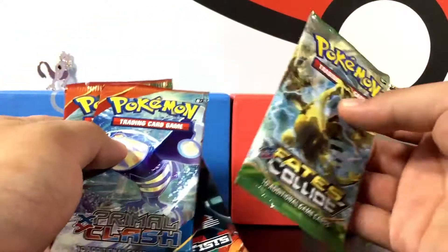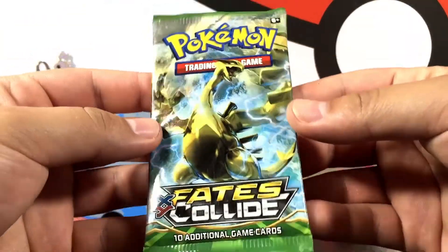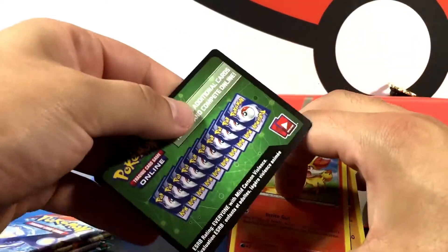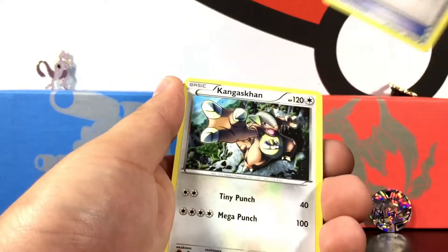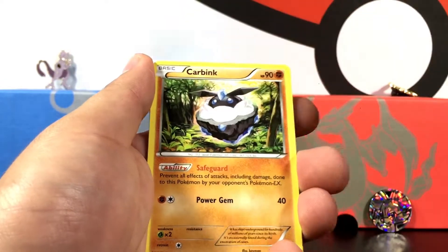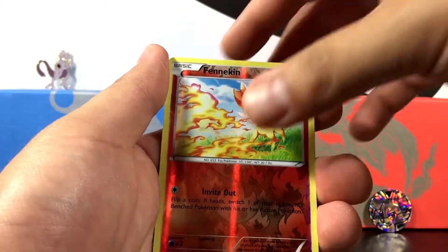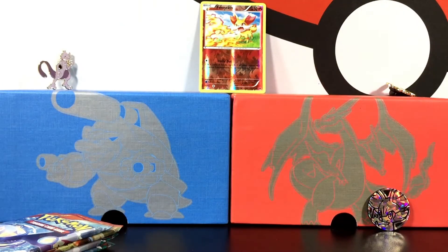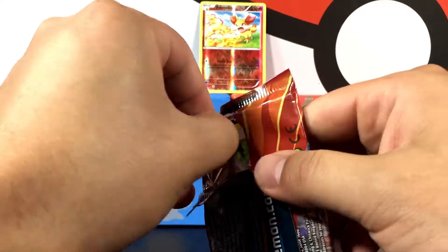Let's do the Furious Fist last and start with Fates Collide. Can we get something epic, an ultra rare? It's just going to be a green code card - nothing crazy. We got a Kangaskhan looking kind of cool, Kabuto, Fennekin, a Deerling, Bronzor reverse, reverse Fennekin, and the final card is a Bronzong. Nothing crazy but we got that reverse Fennekin which is pretty sweet.